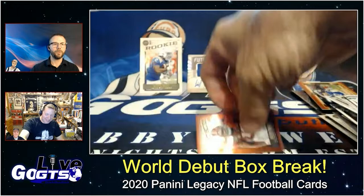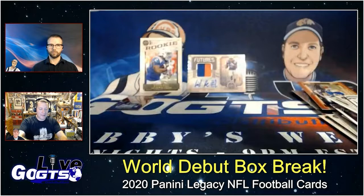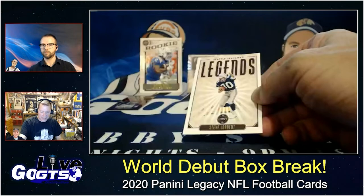That's really cool — I like it a lot. Want to get this in somebody's hands; we're giving that away. We'll make a mini lot — if we get any more minis we'll throw them in there and somebody will win a mini lot. Record Book: Tom Brady. Some great inserts in here. Legends: Steve Largent. No doubt. Rookie: Desmond Patmon.